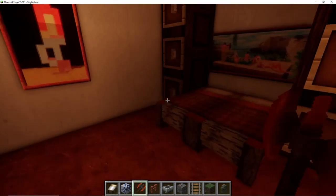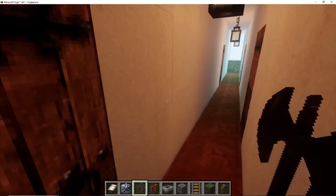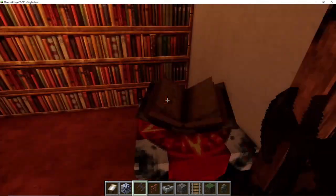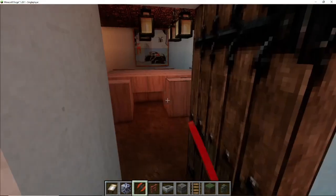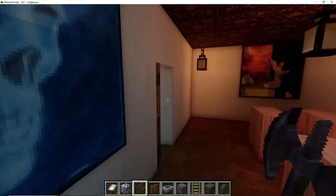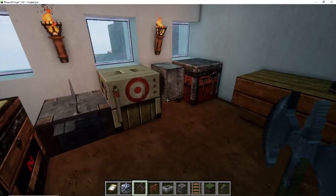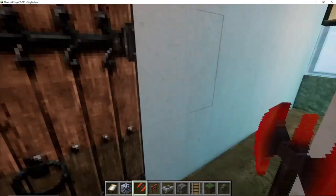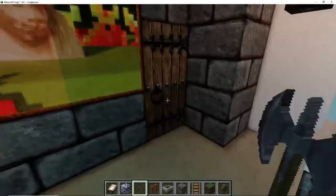Here we find a second guest bedroom. We also have a library with an enchantment table and everything, so if you want to cast some spells or read up on some spells, you can do it there. We've got the dining room with a nice dining table — this is where we'll all come together to eat. I also have a little workroom in here where we have everything we need: crafting tables, smithing tables, stone cutters, whatever we need to do.